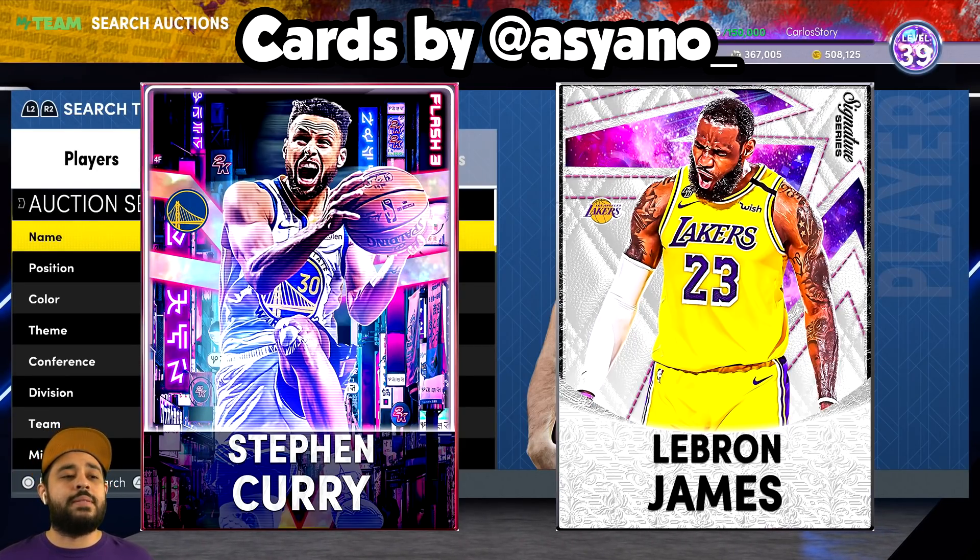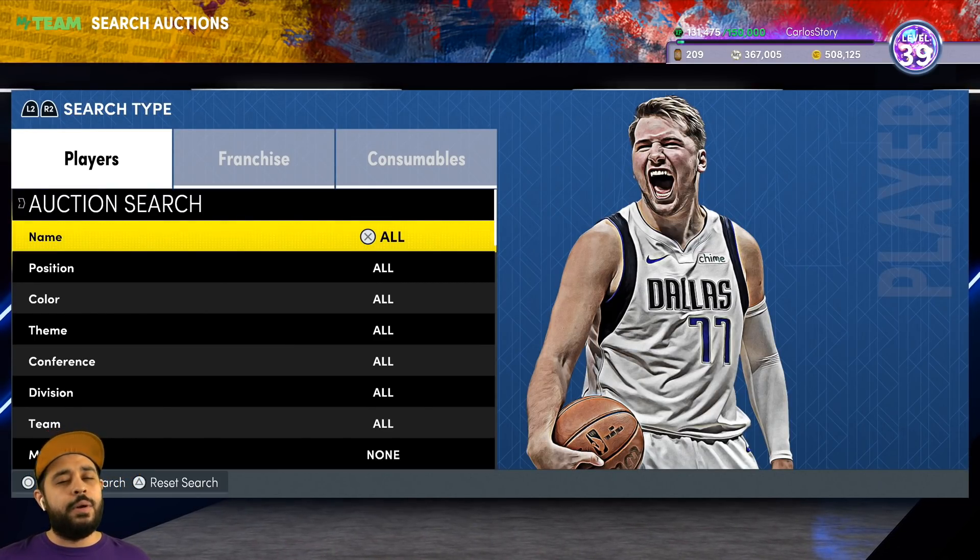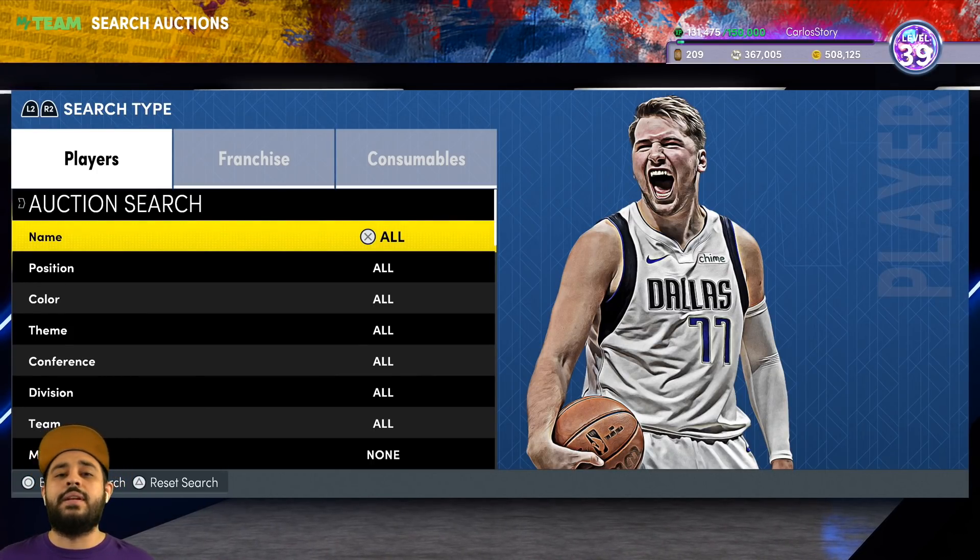The plan is to save this 1,000,000 MT for when we start getting those Galaxy Opals and Dark Matters — we're going to try our hardest, because 2K could drop anything. We'll make over 1,000,000 MT, I'll show you guys how I ended up making it, we'll do an MT or gift card giveaway, and we'll be saving the MT for future Galaxy Opals and Dark Matters.